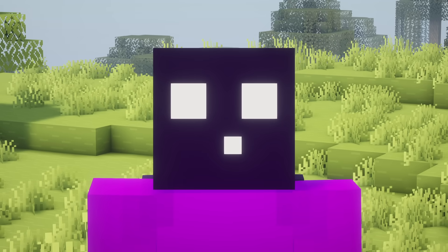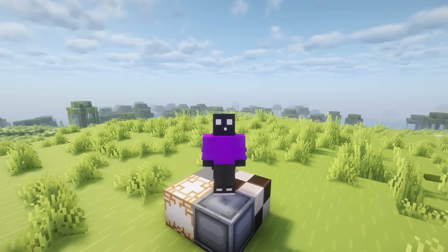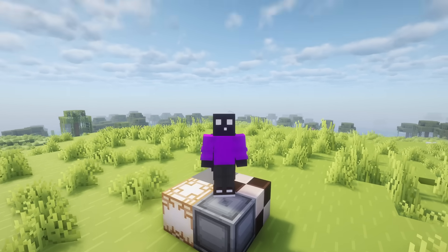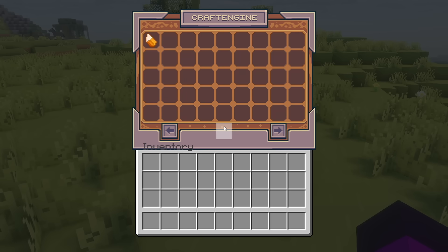So let me show you some of the custom blocks. I'll show you how to install and set up the plugin later in the video — I'll make sure to add timestamps so you can easily skip to that section. So when we type /CE in chat we will open the Craft Engine menu. You can already see a completely custom menu, of course added with the Craft Engine plugin.